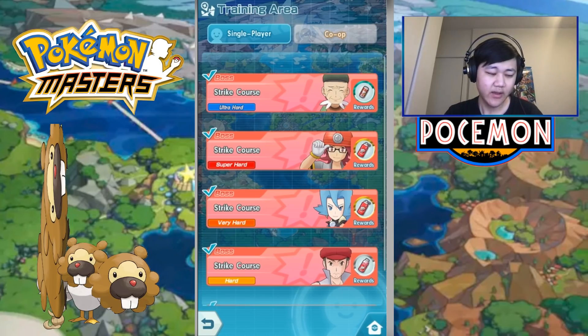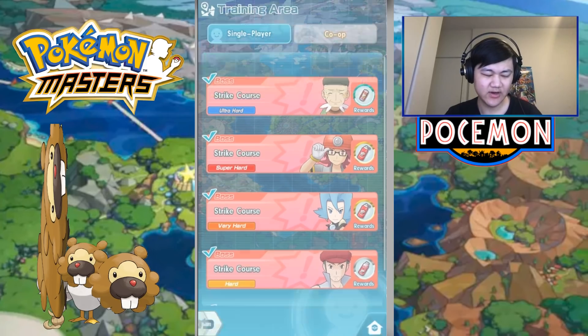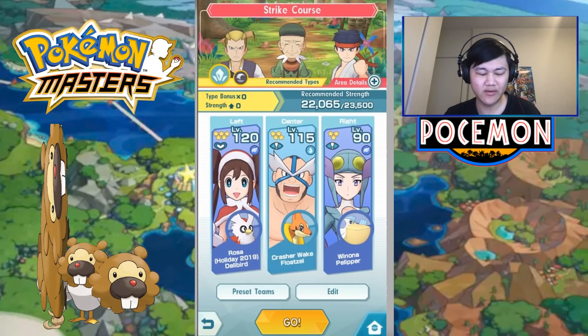Basically, there really isn't much point doing any of these except for ultra hard, since ultra hard just drops the better stuff anyways. It's the only one where you can get elite four notes from, which is the biggest thing you're trying to go for. Gym leader notes used to be really scarce, but not anymore, since in ultra hard they actually drop pretty regularly.